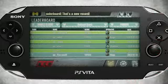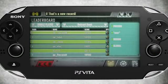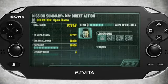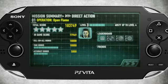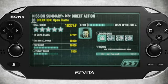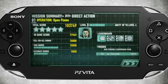The leaderboards are the most obvious competitive aspect of Unit 13. Like most leaderboards, we allow you to view your rank globally, regionally, by friends, or those near you. But unlike most leaderboards, ours aren't a passive experience. Instead, Unit 13's leaderboards actively inform you when you've set a new high score and let you know when you've beaten a friend's high score in each mission.